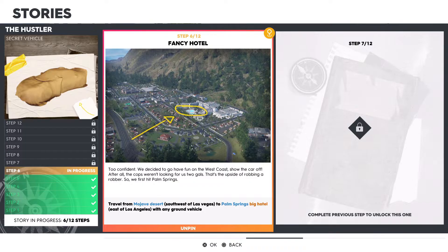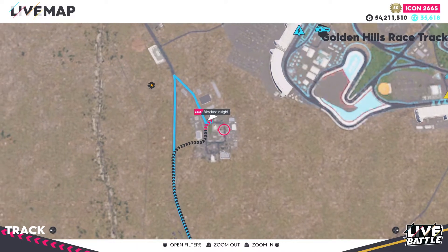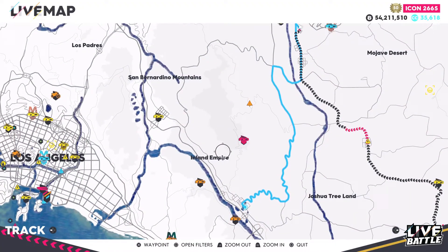Moving over to step number six: Fancy Hotel. Travel from the Mojave Desert, southwest of Las Vegas, to Palm Springs big hotel east of Los Angeles, with any ground vehicle. For step number six, leave from the Mojave Desert — I recommend leaving from the hotel in step number five — and then head over to the Palm Springs hotel, which is luckily only 10 miles away.